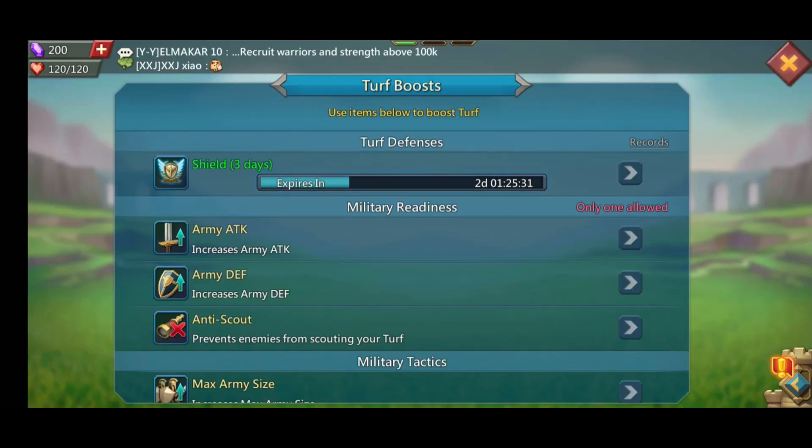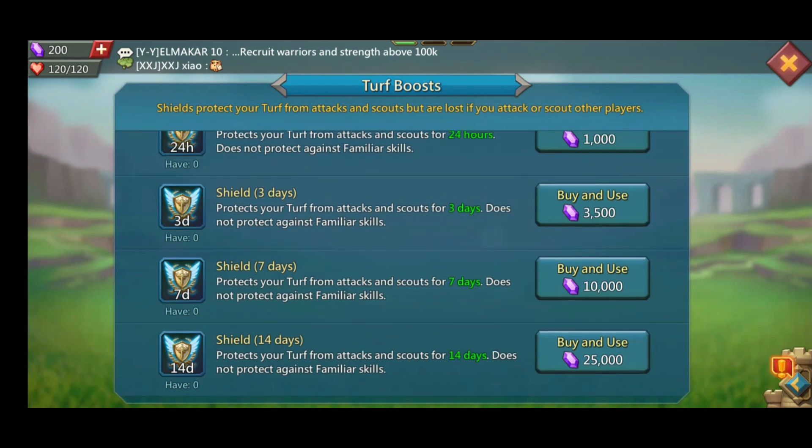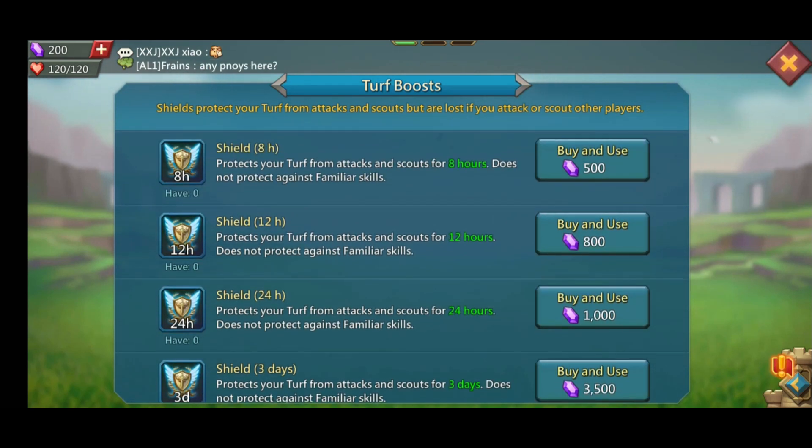Here you'll see I have my shield already activated for 3 days. And if you haven't activated your shield, you can go ahead and tap on the shield button. Use the different options ranging from 8 hours to 14 days to choose from. Select the one appropriate for you and tap on the buy and use button.